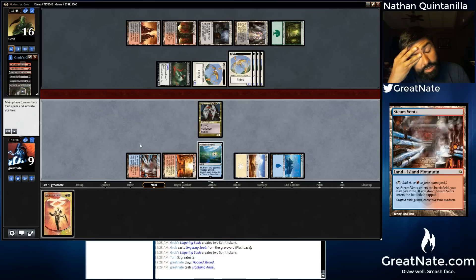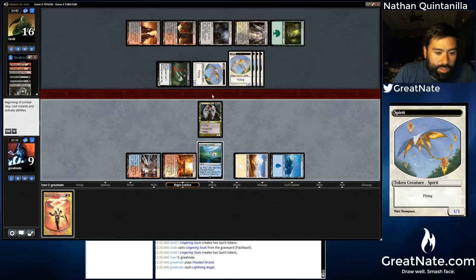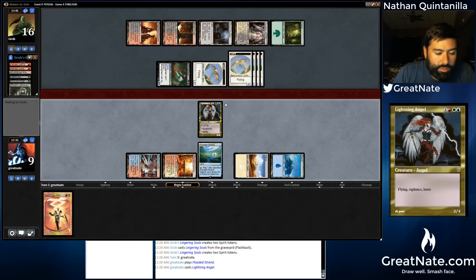I'm not even sure that we can attack here. We're going to die to these Lingering Souls tokens. If we attack, we'll take out three tokens. We'll take four on the swing back, putting us at five for very little gain. If we just stand up to block, then we're definitely going to go to two — taking five and going to four. We're probably not going to win this game. It's kind of the same whether we attack or block. And if our opponent has a removal spell, then we just take all of it. I'll attack — we're likely dead anyway.